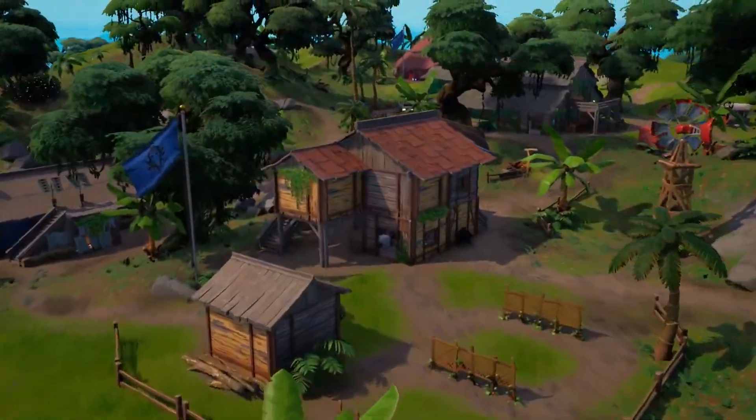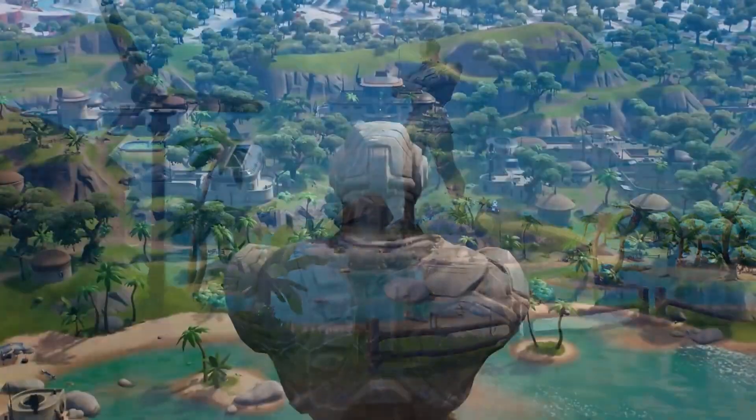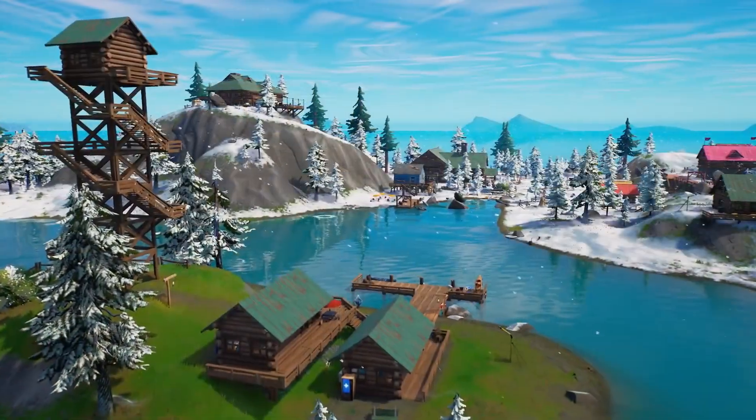Along with these features, the island is all new. Explore Sanctuary, hidden home of the Seven, and Spider-Man's home turf, the Daily Bugle, along with many more locations.